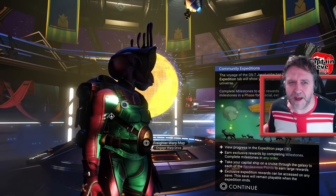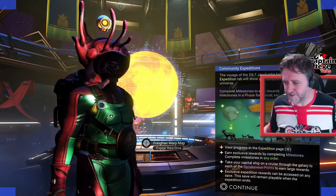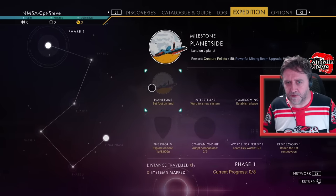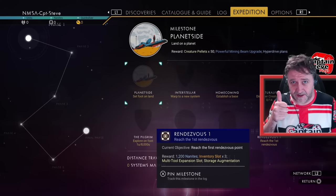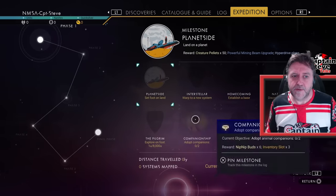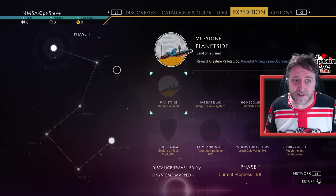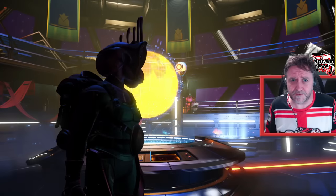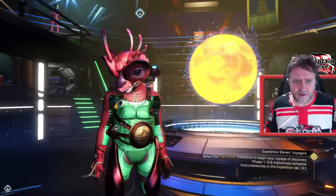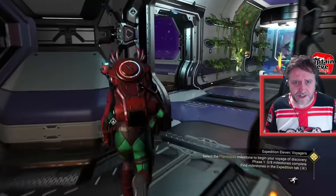I'll have a look at the patches and I'll be right back with a few hints and tips before you start your expedition. I've gone through all the tabs. We have to scan creatures, scan plants — so we might as well scan some rocks while we're at it. We have to land on a very high mountain and visit quite a few different planets of different biome types. So I might just go to pretty much every planet inside a system. Let's see what's on our freighter and see if there's anything we can take advantage of before we set off.